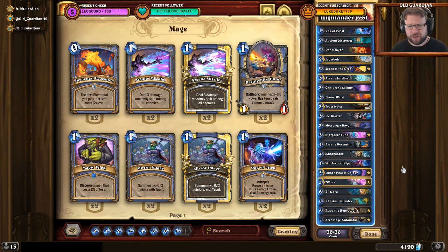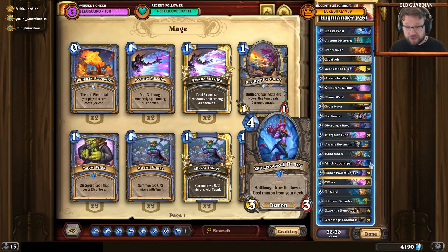Somewhat surprisingly, Highlander Mage — even though it lacks consistency because there's only one copy of every card in the deck — has still been able to outperform other archetypes like Big Spell Mage and Cyclone Mage. This particular Highlander Mage build is from Vicious Syndicate. It's a fairly regular and standard build overall. The most uncommon card they're running is the Witchwood Piper. Other than that, it's pretty much business as usual.